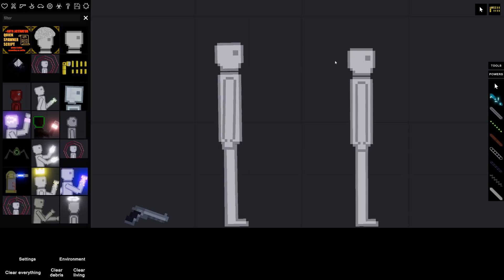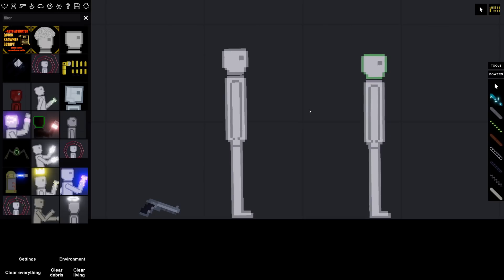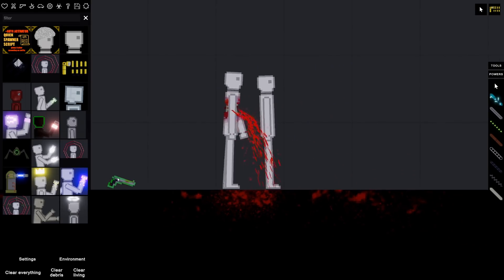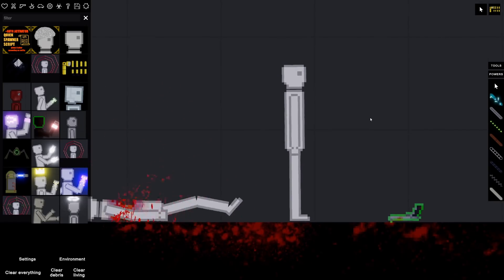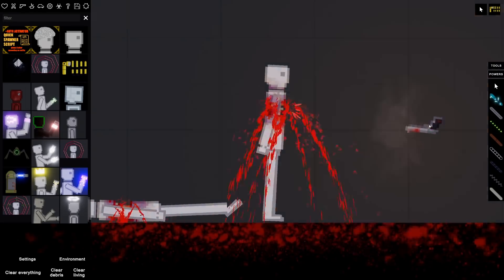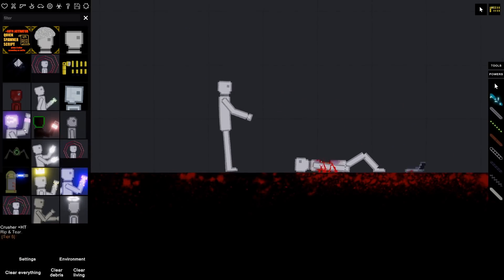You're seeing a Tier Four human over here, so you're probably asking yourself: what's the difference? Well, the Tier Zero is the normal human in the game — it's pretty weak. But if you paid attention, the Tier Four human regenerates health and it's a lot stronger. Look at that — it actually stops its own bleeding. That's actually kind of cool.